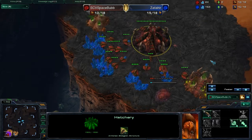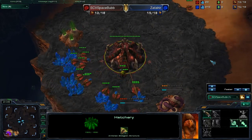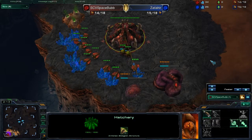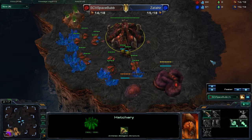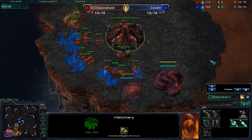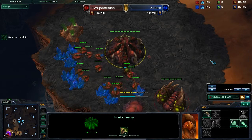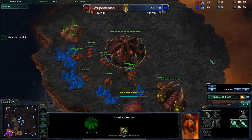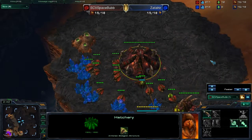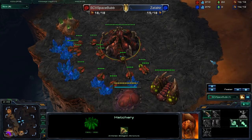My first mistake is not sending my drone straight away to scout. But I am throwing down my gas straight away after my spawning pool, which really enabled me to get the early speed for the Zerglings. Also, throwing down my scouting drone at 70 supply, which is quite late, so I could potentially work on making that a bit earlier.